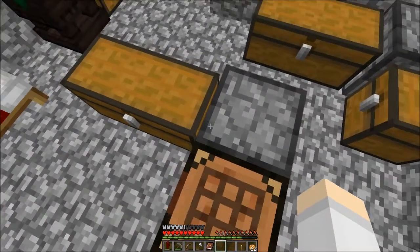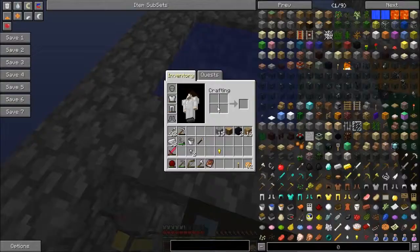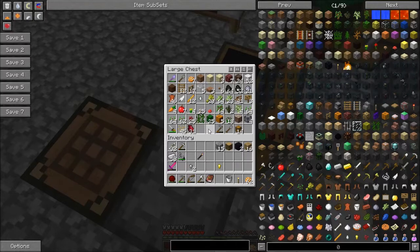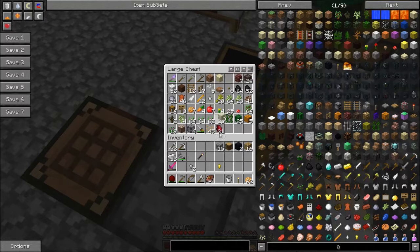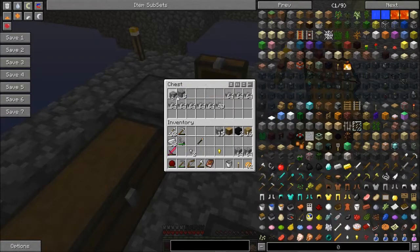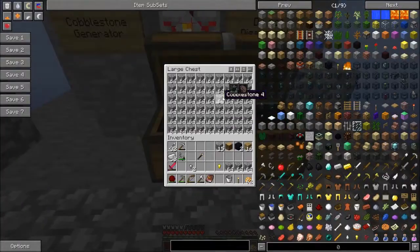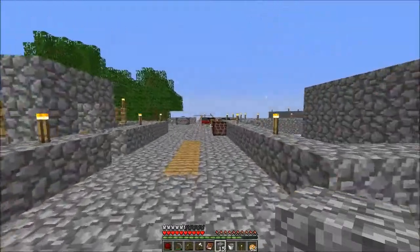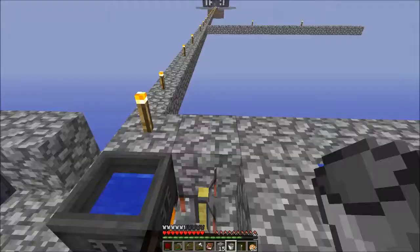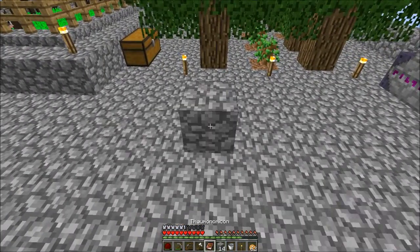Okay, now I was looking it up and I'm fairly certain it is more efficient to convert using Thaumcraft. So let's go ahead and get some smooth sandstone if I have any left. I don't have a lot, and I can get some from cobble. I'm fairly certain this is just going to cause a load more wisps, so it might be better to go using the minimum stone. Can I do it this way? Hmm, not as good.